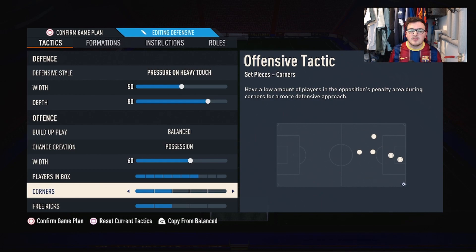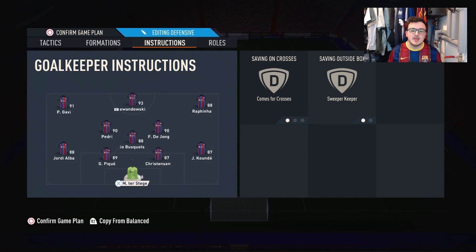For individual player instructions, the goalkeeper is set to comes for crosses and sweeper keeper. At right back, because I'm using Koundé, I keep him on stay back whilst attacking — if I had a more attacking player I'd put him on balanced. Both centre backs are also on stay back while attacking.